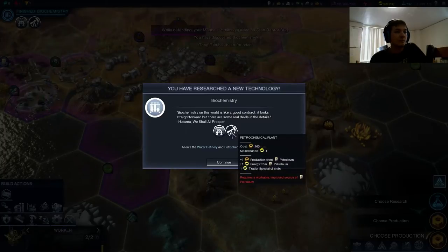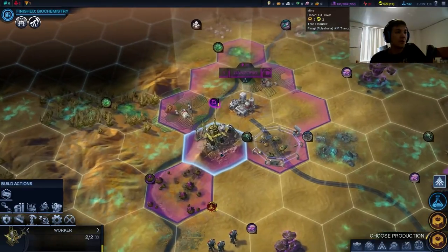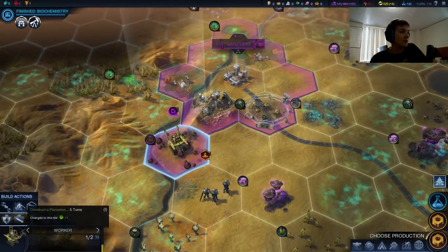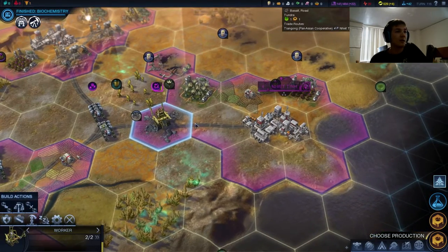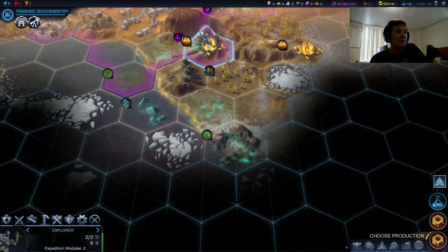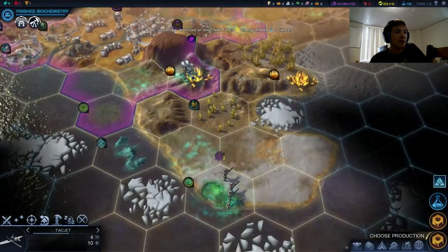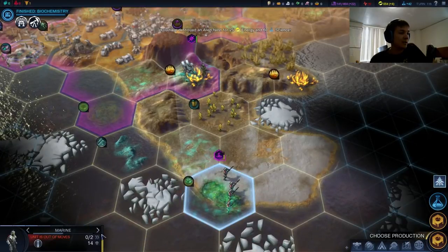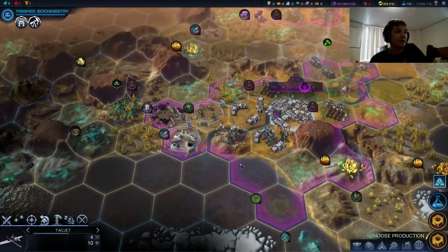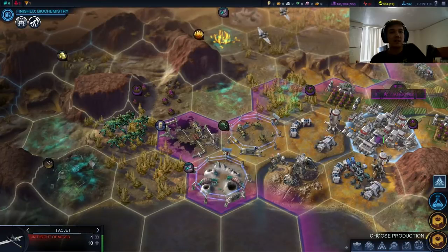We picked up Biochemist — this world is like a good contract: it looks straightforward, but there are some real devils in the details. We finished our mine out here, and there's fruit — I have to improve it. Let's get a Bio Well going — these are just eight-turn Bio Wells. I just love playing as the PAC sometimes. 60 science, 25 energy. We are ending in Miasma but that's okay. We've wiped out the aliens on that side — well done. I'm congratulating myself.